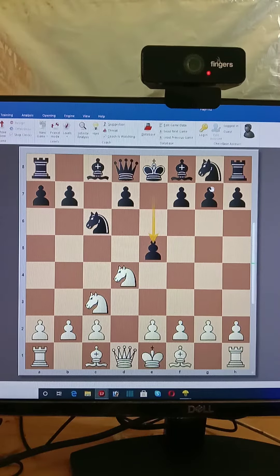So now black played e5, then going to Knight d5. The plan is going to Knight d6, then Bishop d6, Queen d6, temporarily taking advantage.